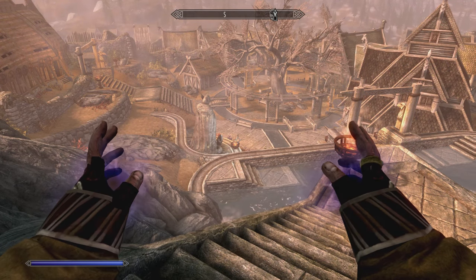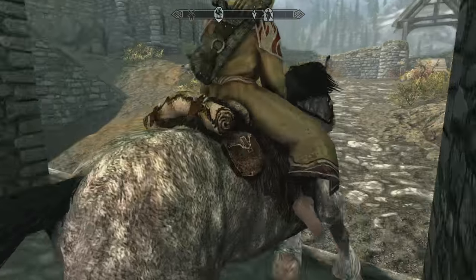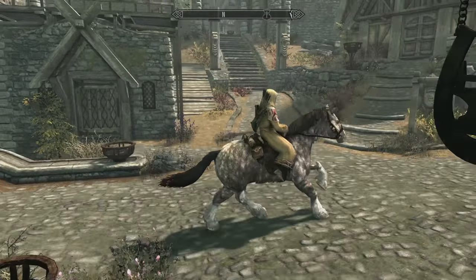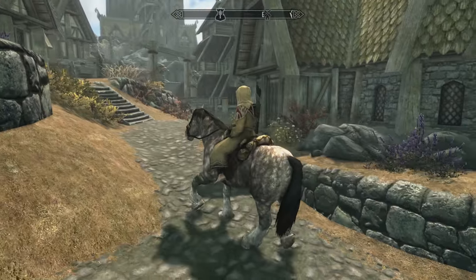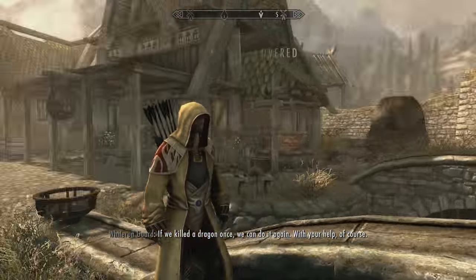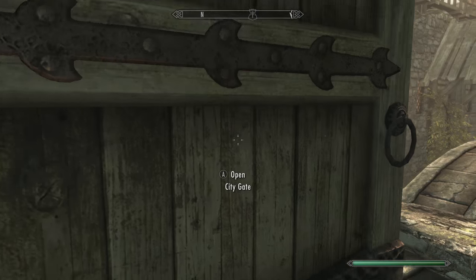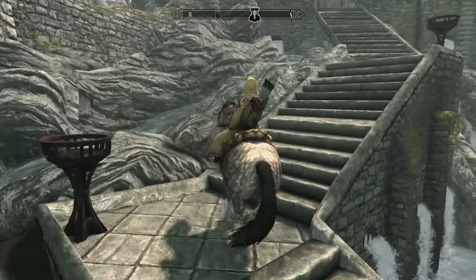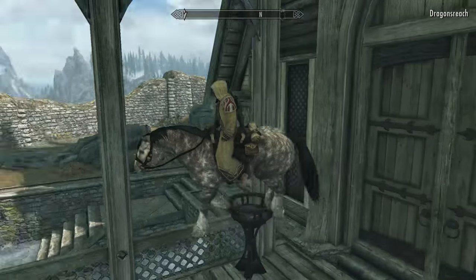The honorable mention of the video is the Open Cities mod, which is currently only available for Xbox One. This mod makes it so you can enter any city in the game without a loading screen. You can simply open the door and ride straight into Whiterun on your horse. It really makes the cities feel like a natural part of the world, and hopefully it comes to PlayStation 4 soon since I don't think it uses external assets. The added immersion and realism really does go a long way with mods like these.